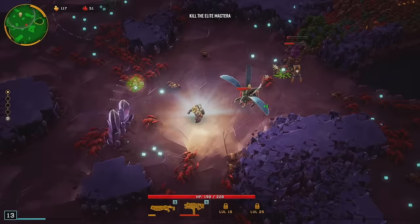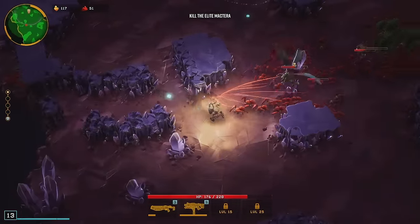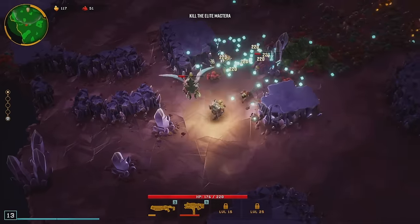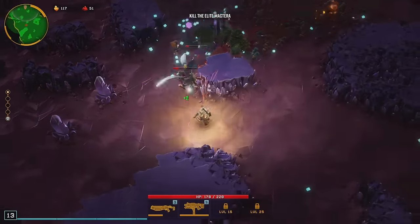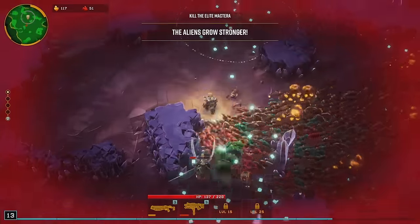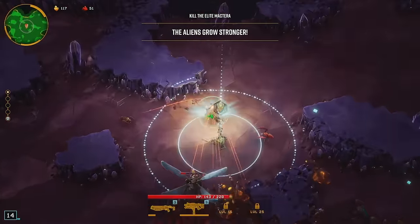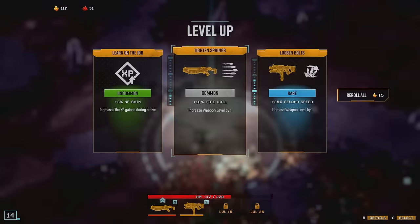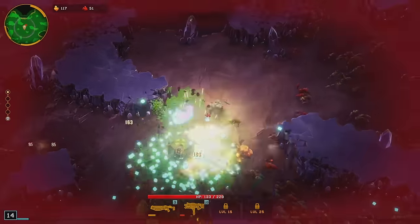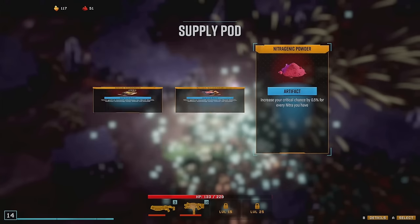Okay, damage. Feels bad to pass up a legendary but it's what it is. We can probably push it a little bit further. Let's grab this - I don't want him to die and then I don't get it. These bugs aren't your friends. We want to make sure we get our artifact, because there is actually one for once that I really want for a build.